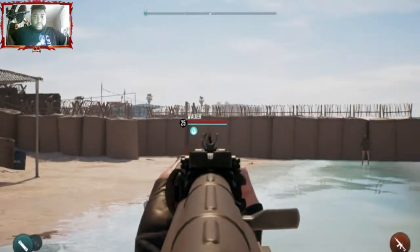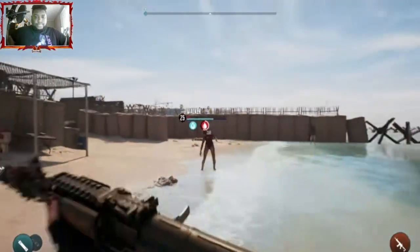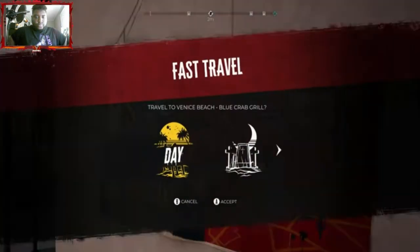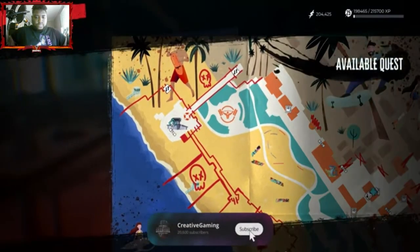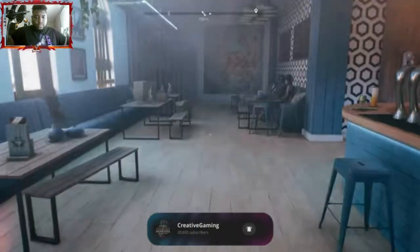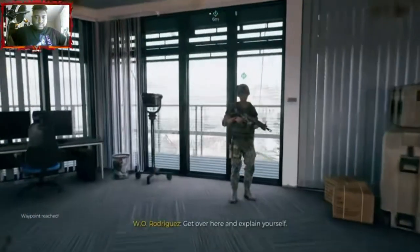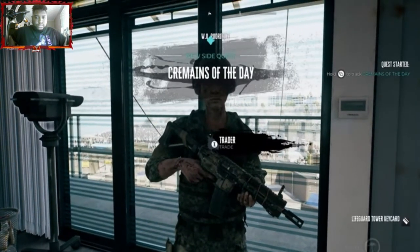The first legendary weapon is the Bloodthirsty Body Count — an AK-style gun that's going to be the best gun in the game. To get this, you're going to start by going to Venice Beach. Once you travel there, make your way over to the tower to start the available quest. If you've already been to that tower, you can fast travel directly to it. Once you get here, you're going to talk to W.O. Rodriguez.